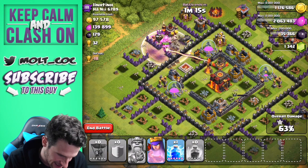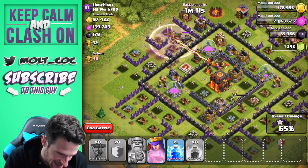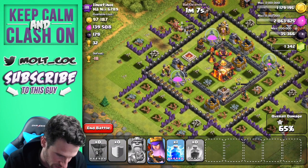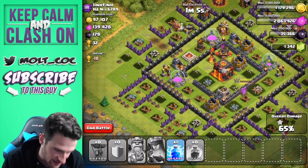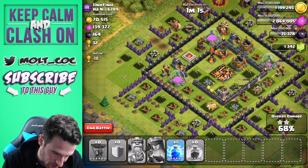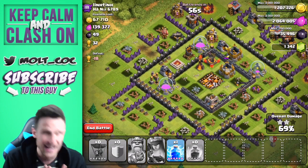No queen, go over to the elixir storage or to the town hall — we're going to take out the town hall which is going to give us some of the loot. I still can't believe we got all that dark elixir just from the explosions of the balloons. There goes the queen — queen, please go take out the rest of the loot for me, I want all of the loot.